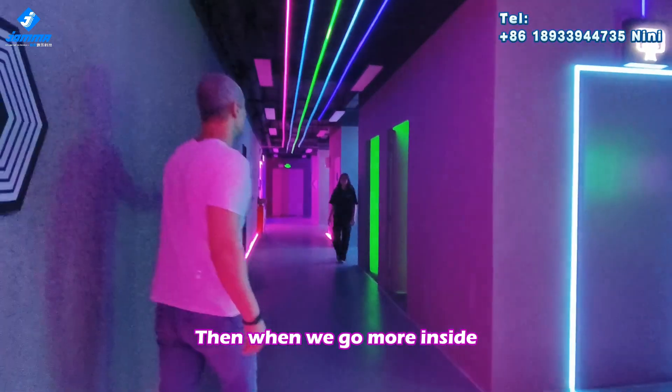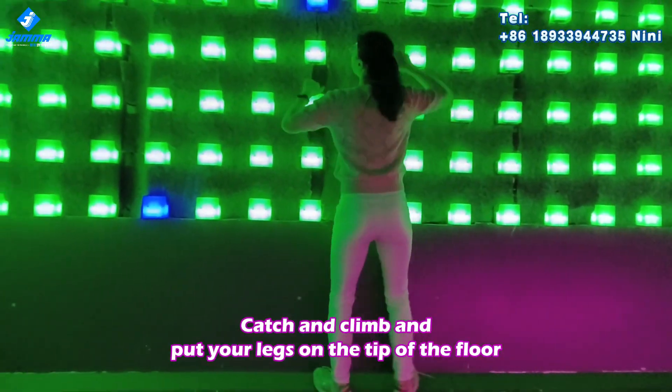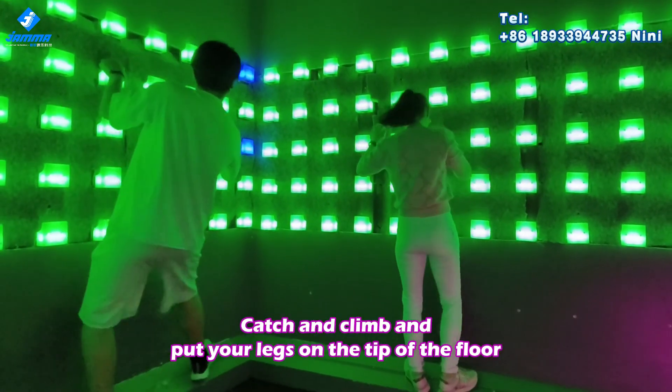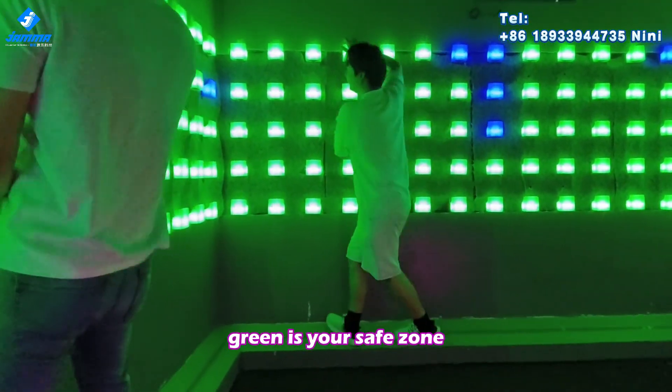Then when we go further inside, we will find the climbing game. Catch and climb and put your legs on the tip of the floor. Avoid the red lights and try to touch the blue climbing grids. Green is your safe zone.